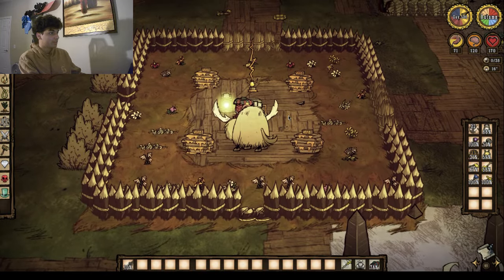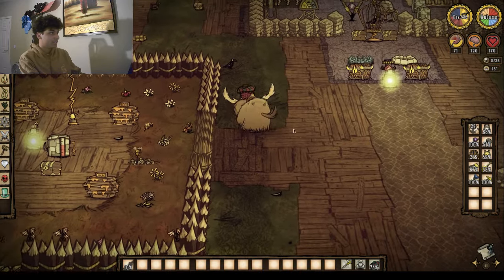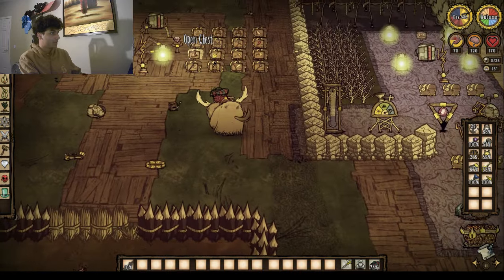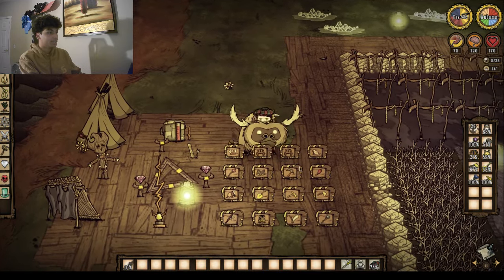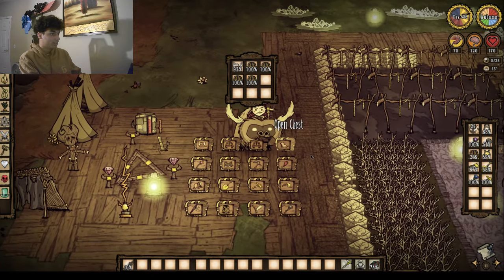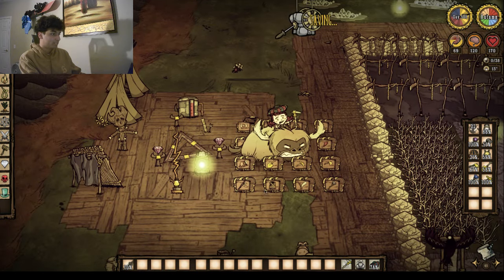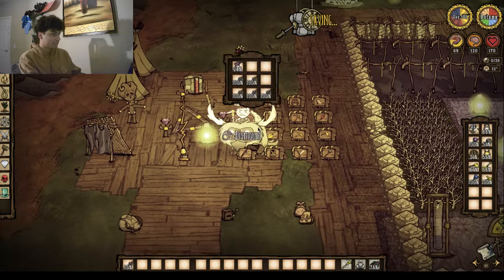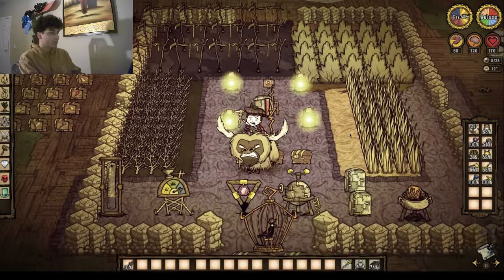Over here we have our honey farm — pretty standard. Then up in this storage area we have our weapons and our meat effigy, or whatever you want to call it. We have a lot of armor in here, gunpowder, other fun stuff, battle helmets, and I think we have a few dark swords here.